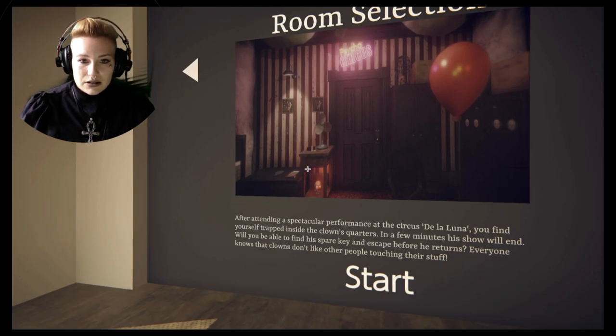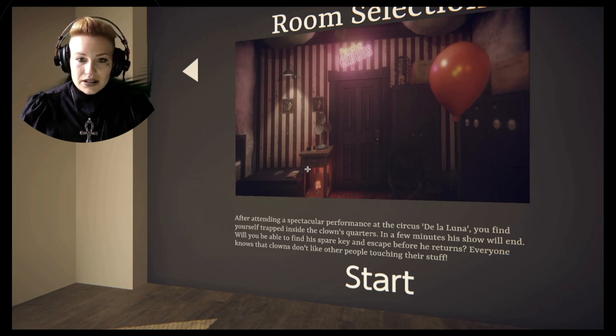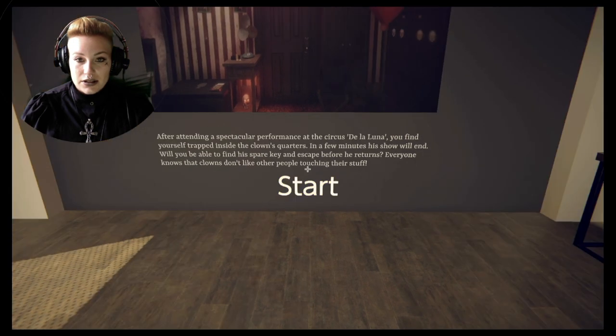Room selection. After attending a spectacular performance at the Circus de la Luna, you find yourself trapped inside the clown's quarters. In a few minutes the show will end. You will be able to find his spare key and escape before he returns. Everyone knows that clowns don't like other people touching their stuff.